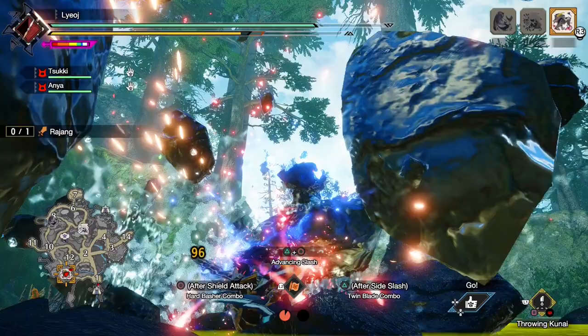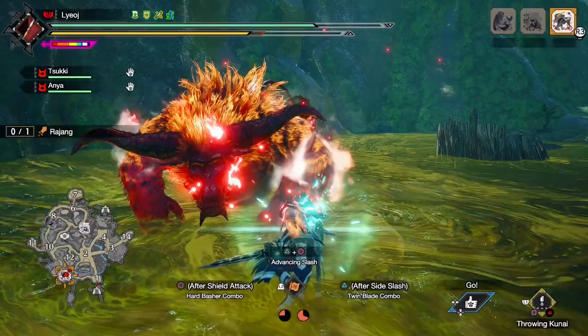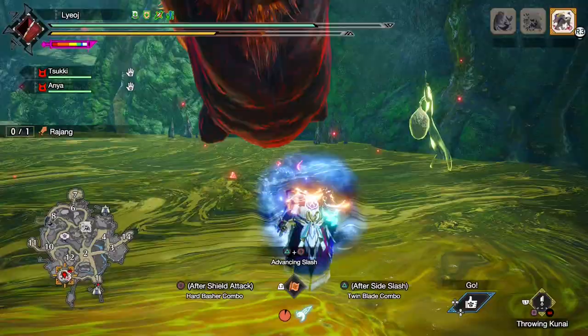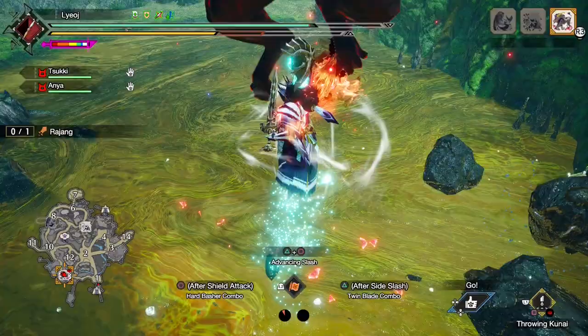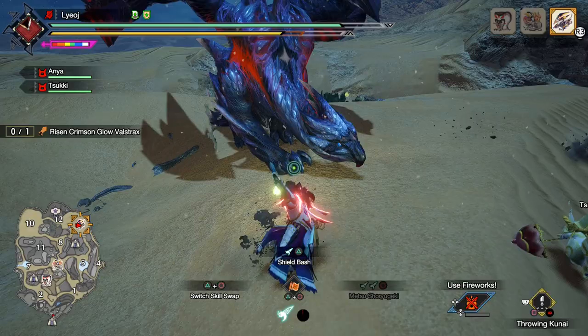A lot of my playtime in Sunbreak lately has consisted of grinding anomaly quests, and I'm always trying to mix up my playstyle to keep things interesting. I discuss this concept often in my videos, but I do think one of the best things about the Monster Hunter games is how much you can vary your play to make the game feel completely different. So now I will be showing off one of my favorite builds as of late. This video is in a way a successor to my playstyle guide videos from Base Rise. I will be going over the build and showing off a few key techniques, so let's jump right into it.